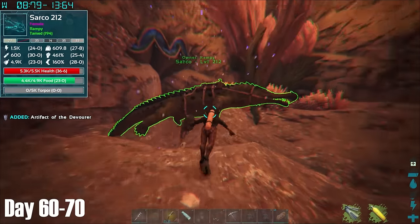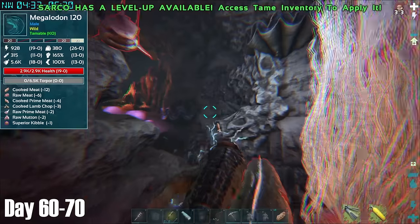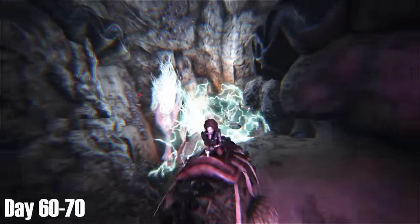Returning into the cave, the number of hostiles didn't seem to have changed, but thankfully this time the artifact had finally decided to spawn. By the skin of our teeth we managed to make it out of the cave, and the Sarco further cemented its position as being a legend of the channel.